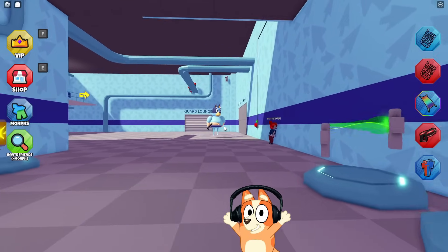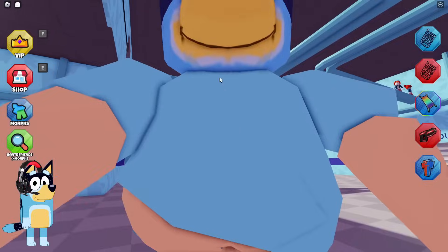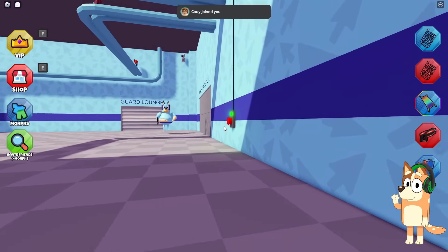This boss managed to catch us. Well, we were able to see it up close. I think the second time we will be able to escape from this pot-bellied Bluey. Well, let's press the button and then go to the stairs and go up. It seems to me that they made my model too gigantic — she is not only pot-bellied but also very tall.